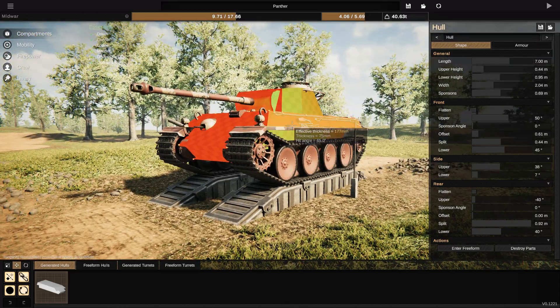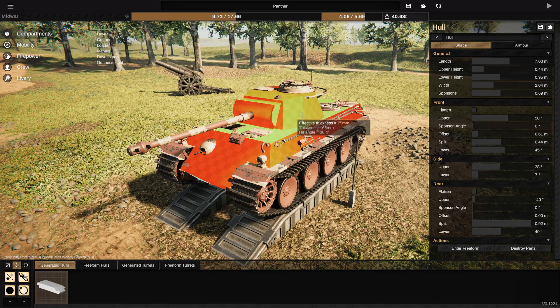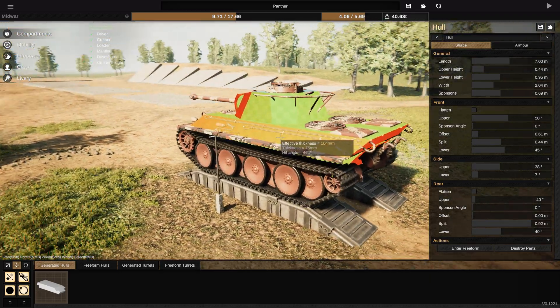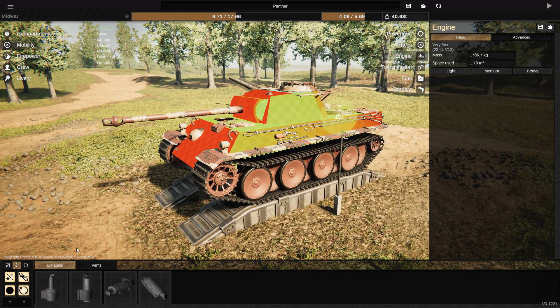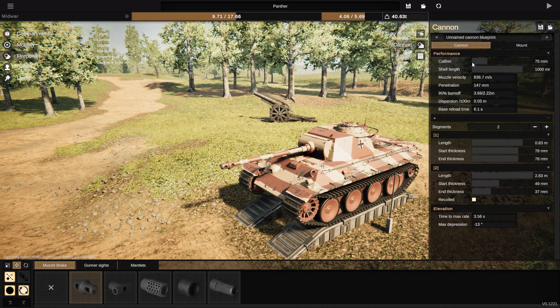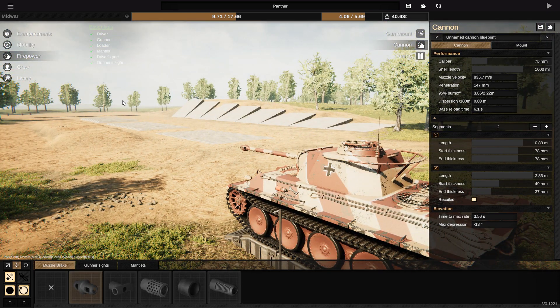The Panther has 100mm of frontal armour, sloped, 75mm side, 100mm frontal turret, and 50mm side, 30mm rear. It has a 23.4-litre V12 and a 75mm gun with 147mm of penetration for a medium tank — which is pretty good.